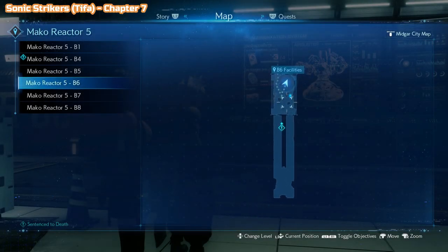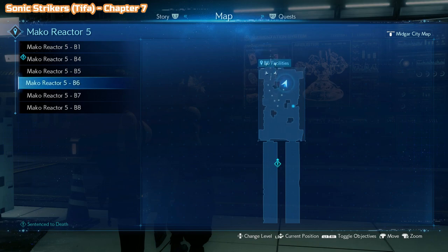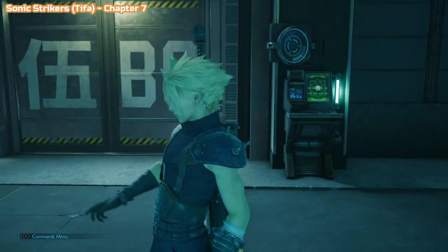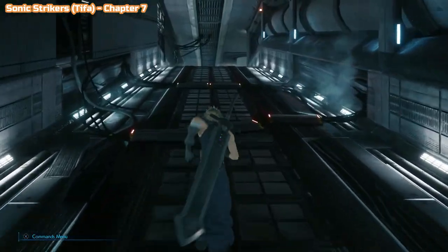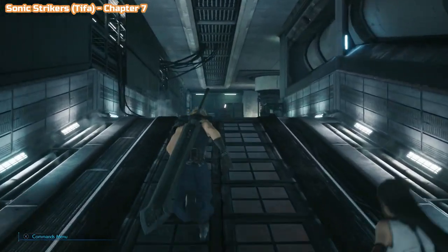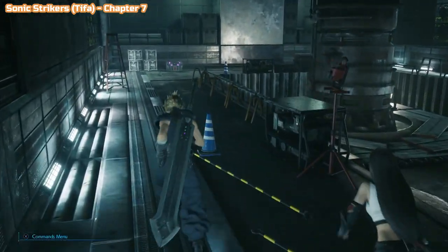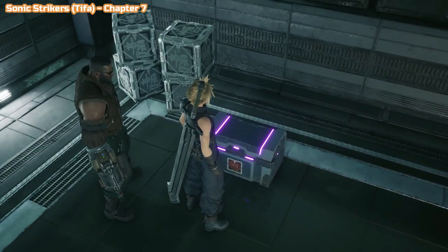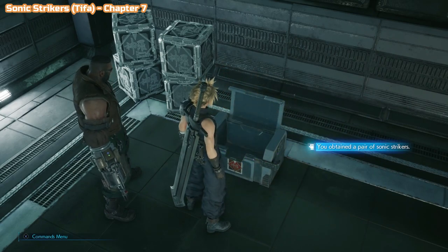In chapter 7 now. This one isn't story-related, but it is very easy to spot and you will struggle to miss it. When you are trying to get rid of some parts to help you with the Air Buster boss, you'll be in these basement rooms — you'll be in B6, and this corridor connects to B5. You do have to come up here and then go right to carry on up to the next room. Instead, go straight ahead for this purple chest and you're going to get the Sonic Strikers for Tifa. If you see a purple chest, that is a weapon chest.